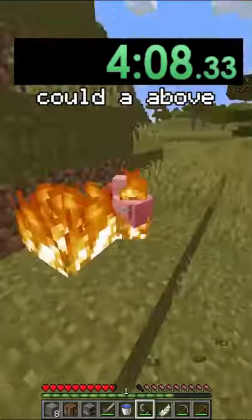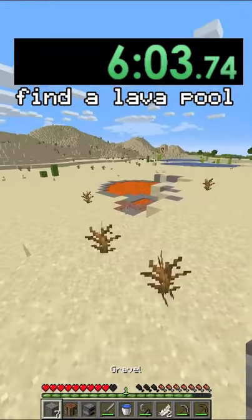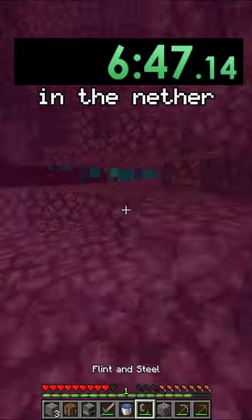Then I go back to the surface because there's a desert nearby, which means there could be an above-ground lava pool. I get some food, head into the desert, find a lava pool, and make the nether portal.